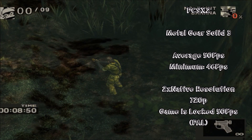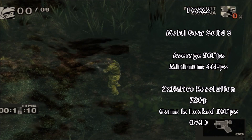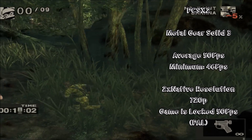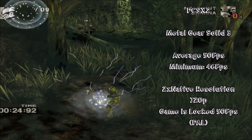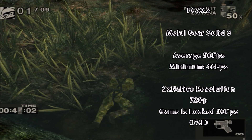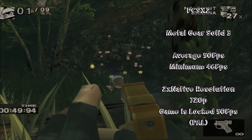Next up is PCSX2, the PS2 emulator. We're currently running one of the most intense games available for the PS2 — Metal Gear Solid 3, truly a feat of software engineering considering what they pulled off on just a standard PS2. With an average of 50fps due to the PAL region lock, the game rarely ever dipped below this, only hitting 46fps once as our minimum. We ran the game at 2 times the native resolution for a little boost in aesthetic appeal. Even so, the chip powered through this with great ease and the game was completely playable, even more so than the PS2 version.